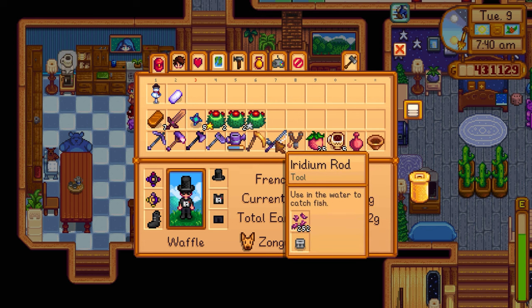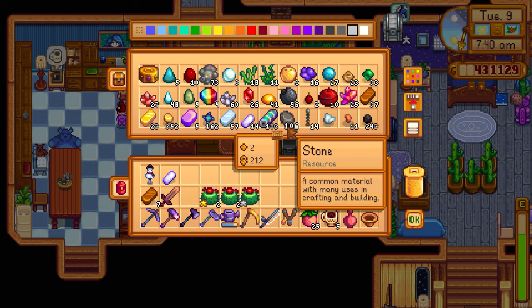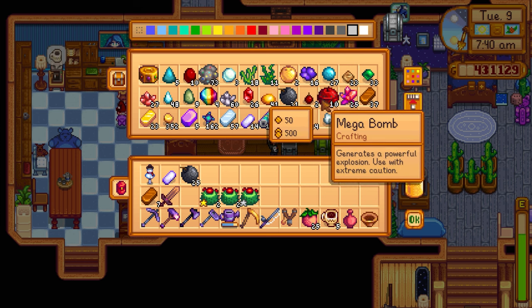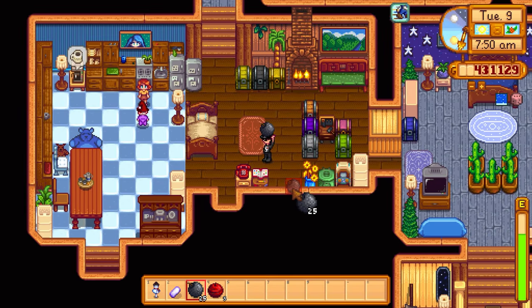I got the iridium and didn't even realize it — that's basically another iridium bar right there. We still have gold; I need to smelt iridium. We only need about 94 more stone and then we'll be able to get the slime hutch. I'll grab some regular bombs — maybe 25 of those — and like five mega bombs. We can take those to the island.